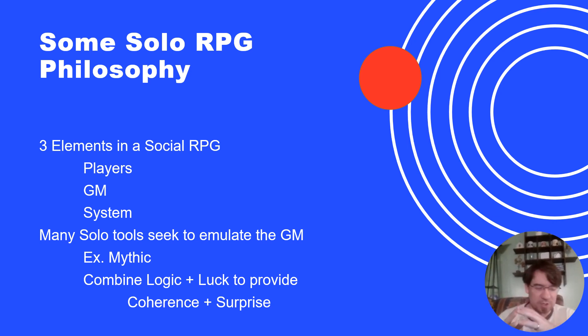One way of approaching it is to start with thinking about what social role-playing is and how that works, and then modify that to look at what soloists are doing. In a social role-playing game there are really three main elements that matter: the players, each of whom controls their player character; the game master, controlling the world and the non-player characters; and the system, which provides some level of randomness and adjudication for the interactions happening between the players, the world, and the NPCs.